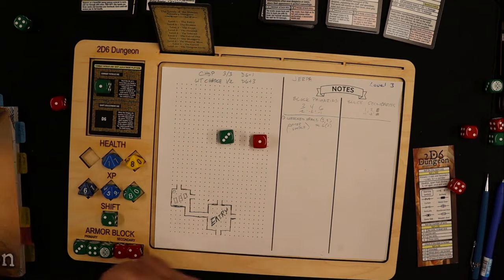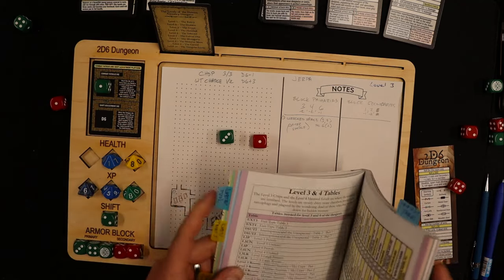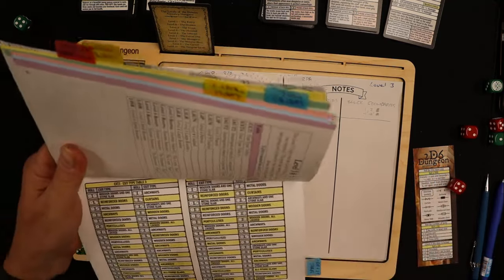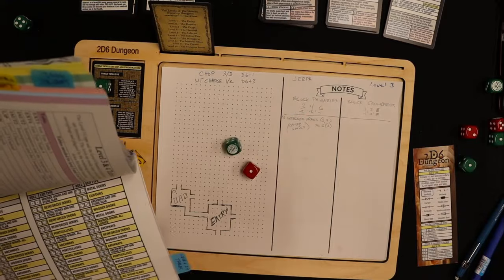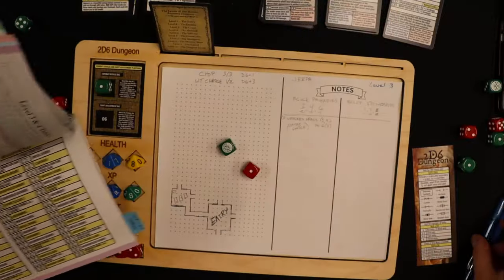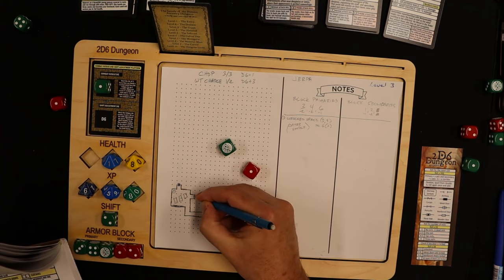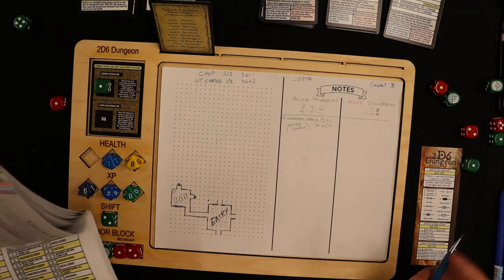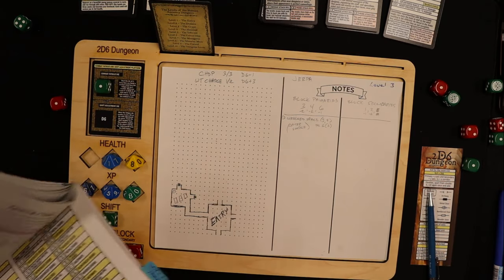It said random for the door, so I roll to see what type of doors these are. For level three, exits and entries are on page 49. I roll 2D6 — a six-one, which is metal doors. Metal doors are solid in color. Then I roll to see if they are locked or unlocked — I get a one, so unlocked doors.